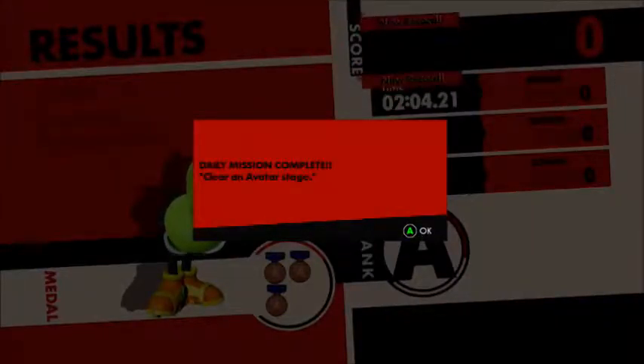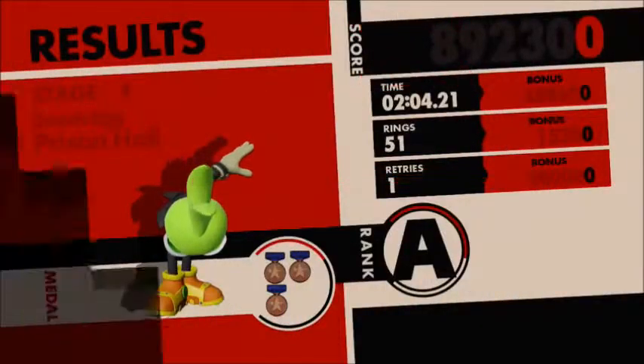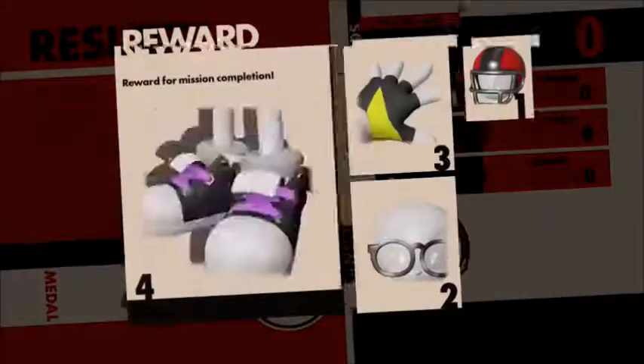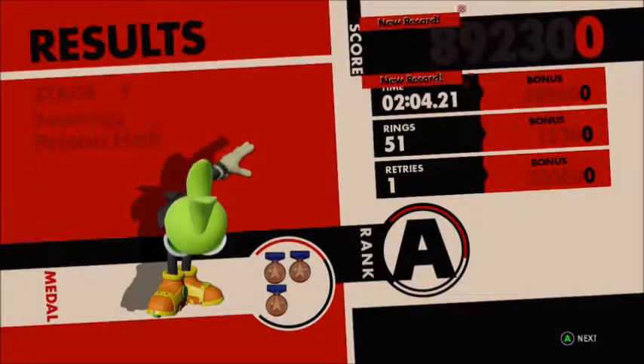Daily mission complete — clear an avatar stage. Daily mission bonus activated! Mission complete, completed Stage 4. Got a football helmet, some specs, some cool gloves, some Adidas, and a green suit. My character's gonna look really cool by the end of the series.